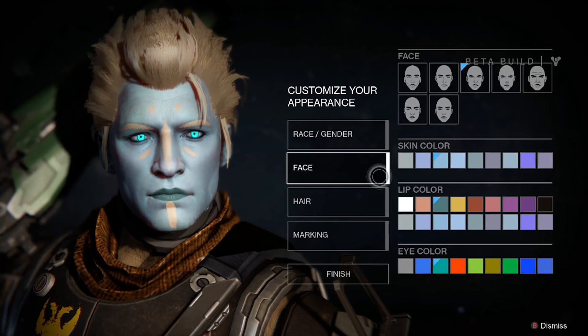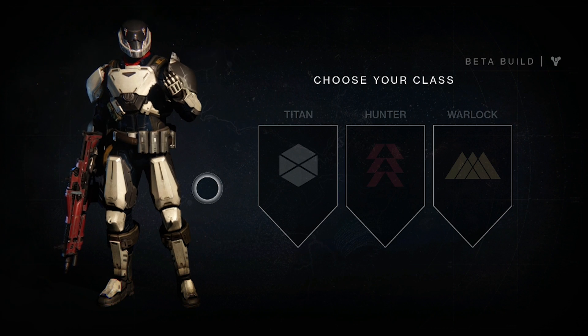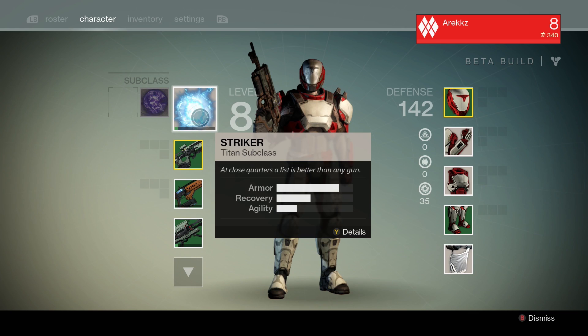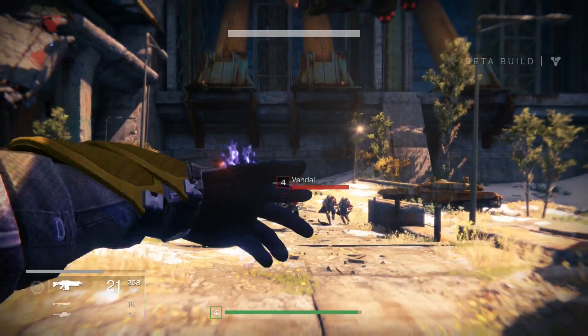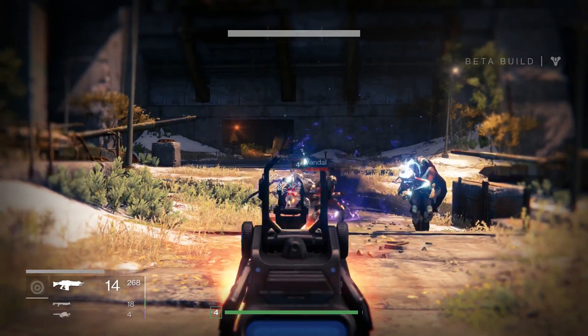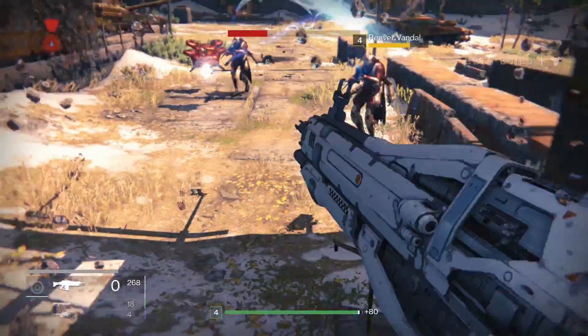Whichever race you choose, you get access to one of three different classes: Titan, Warlock or Hunter. Within these classes there are three different combat stats — armor, recovery and agility. Armor is your defense, recovery is the rate at which you regenerate health, and agility is your speed and jump height.